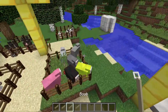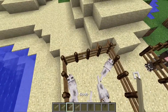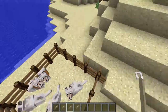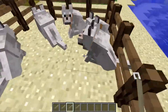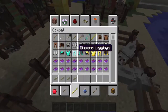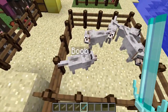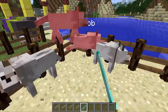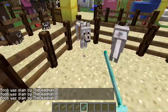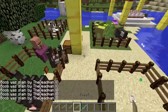Now moving on to the two name tags you probably didn't know about. The name tag 'boob' — if you name tag a tamed dog with it and then kill it, instead of showing the animal's name in the death message it will just show the name itself. As you can tell it says 'boob was slain by the demophrede,' so yeah, that's funny and it actually works.